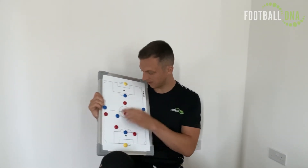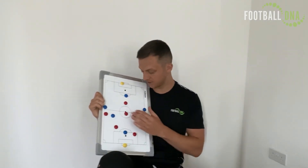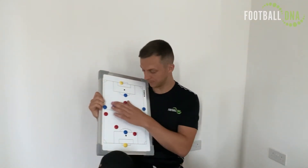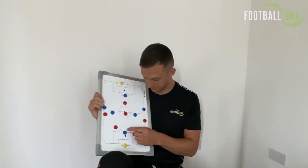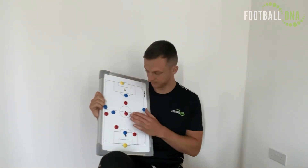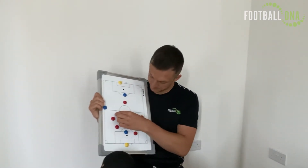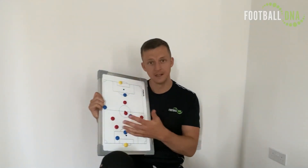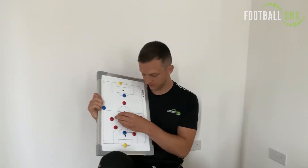Likewise, if they stay really wide, that might be where your central midfielder can look to receive between the lines to break through. You can start introducing some basic movements of one going in short and one going in long, and how you can use that to your advantage. Once the ball is played into the central forward area, you've always got options of how the central midfielders can support — just the same as if the wing back gets the ball wide, potentially one central midfielder joins the attack and one holds.